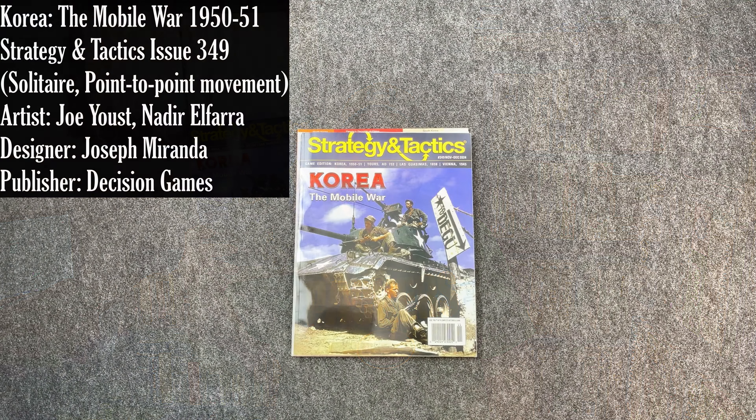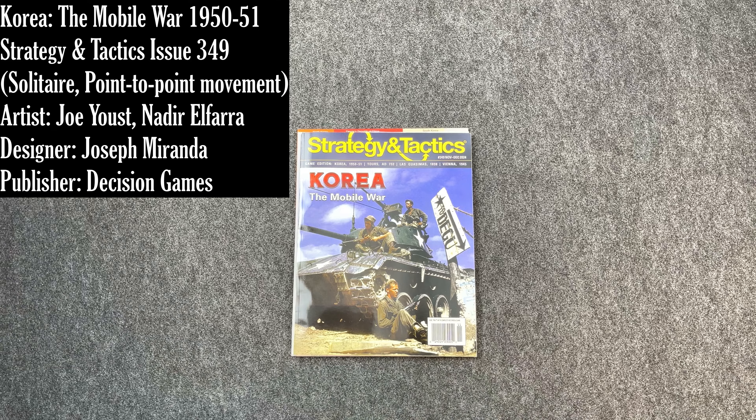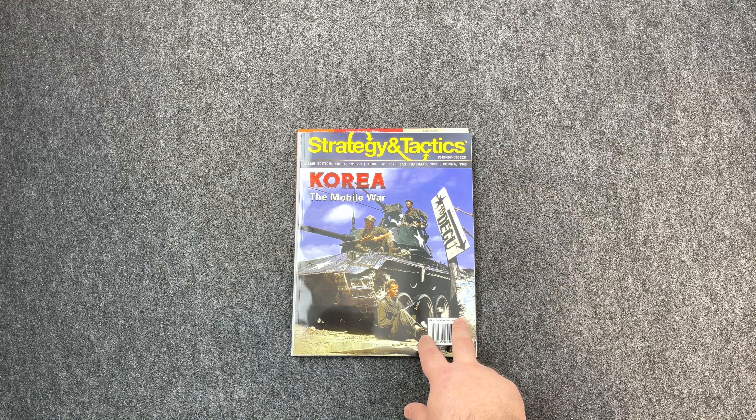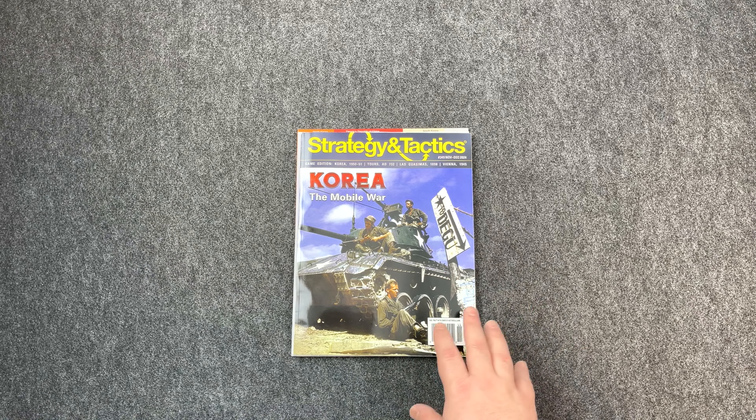Hey everybody, Wayne here. In today's recon I'm unbagging Korea: The Mobile War, a solitaire war game designed by Joseph Miranda and published in Strategy and Tactics magazine number 349. This is actually the first issue of a subscription to Strategy and Tactics magazine that I purchased. The subscription was for six issues and out of the next six there are four or five that I'm interested in, so I figured might as well subscribe and save a little money on each issue.